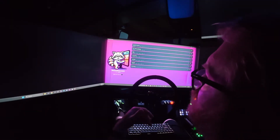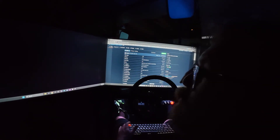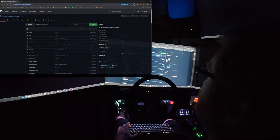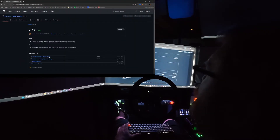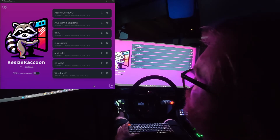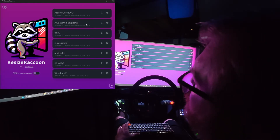The best option is actually something called Resize Raccoon. I'll provide a link in the description to the GitHub for Resize Raccoon. Download the latest release file, save it wherever you want, run it, and once installed this is what it'll look like — except you won't have any of the profiles I already have set up for different games.